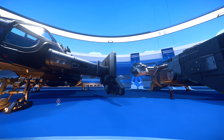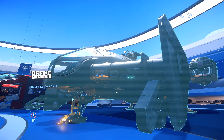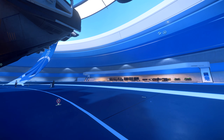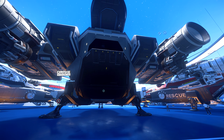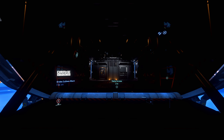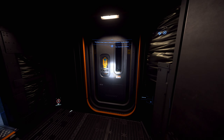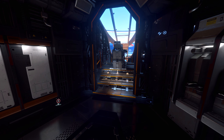Moving on to the Cutlass Black. You've heard me for the past eight days saying get a starter ship and that's all you need — but this is the ultimate starter ship. It's not exactly a starter ship since it's a hundred dollars, but there is a game package that includes it. Why do I recommend this? Because this ship can do it all — literally everything. You can carry cargo, you can fight, it holds its own in a fight, and you get a decent 50 SCU cargo hold.